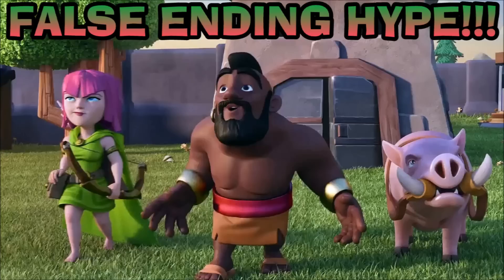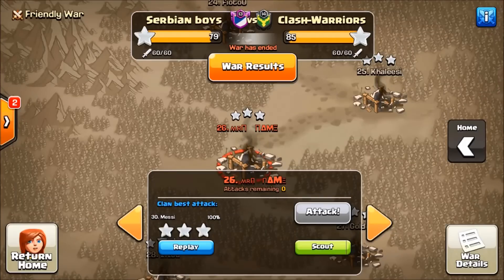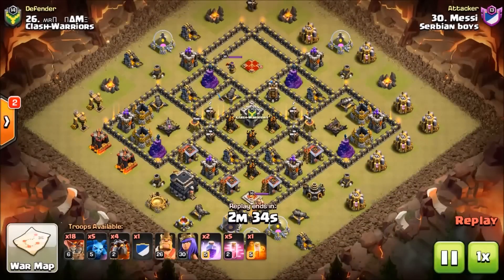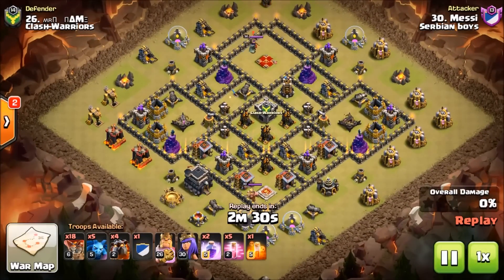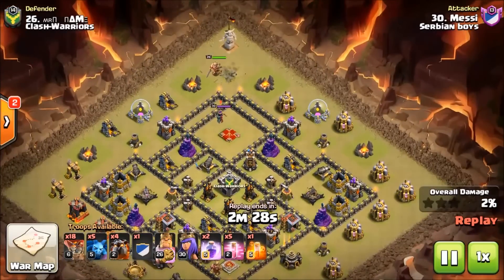Alright, I've got a little false ending hype for you — I have one more attack to show you guys. This is a quatra lava lune — we don't see these all the time. Typically we see a sui lalo with three hounds, but this is a quatra lava lune. It's by Messiah of Serbian Boys — watch the value he gets out of these royals.